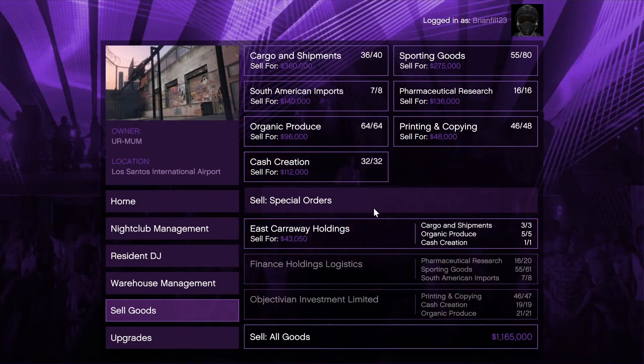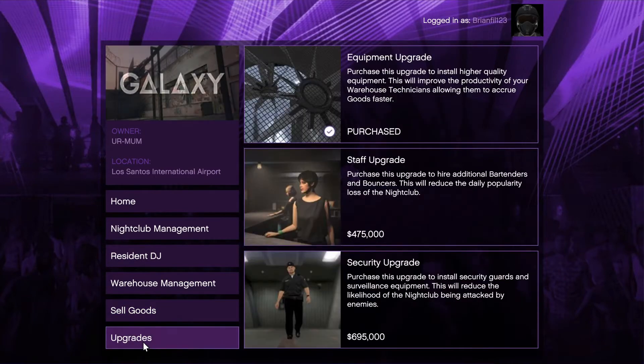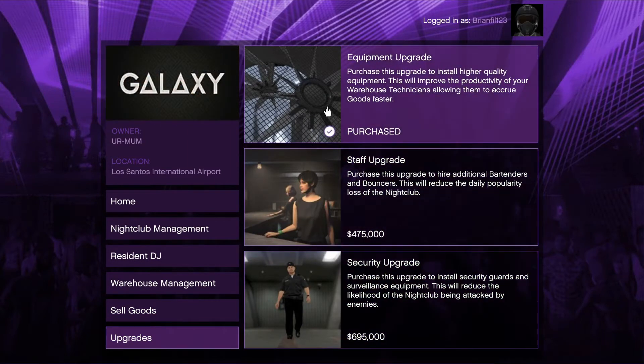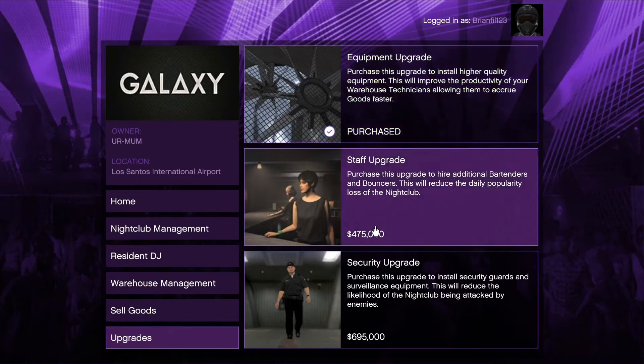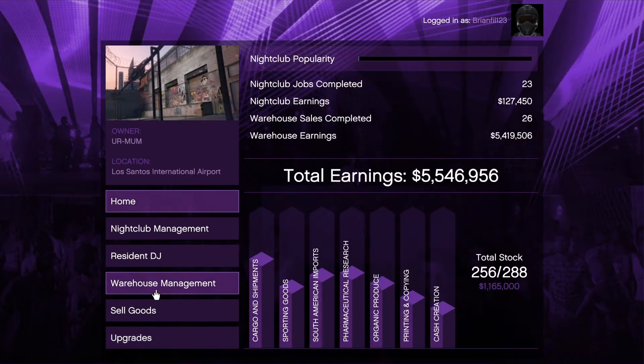Don't do what I'm showing you now. Selling all goods is a good idea sometimes, but not really. For the upgrades, you don't need to upgrade your staff really, but it's a good idea to have the equipment upgrade and the security upgrade — just so you don't get raided and you can get stuff faster.